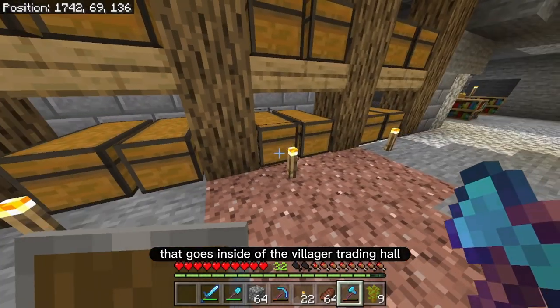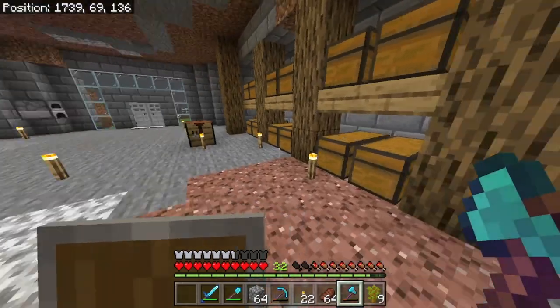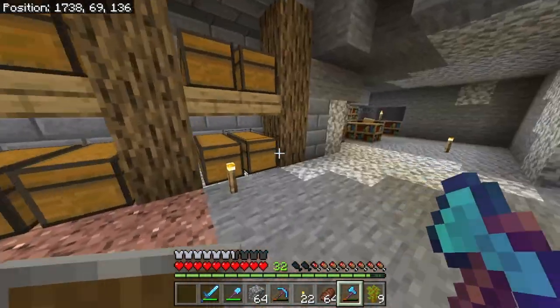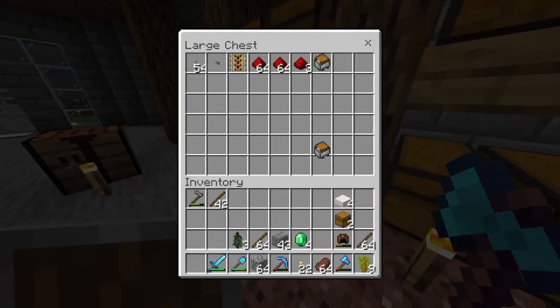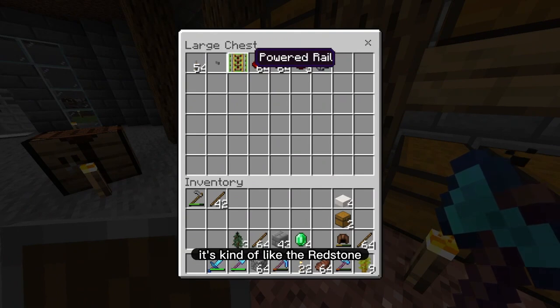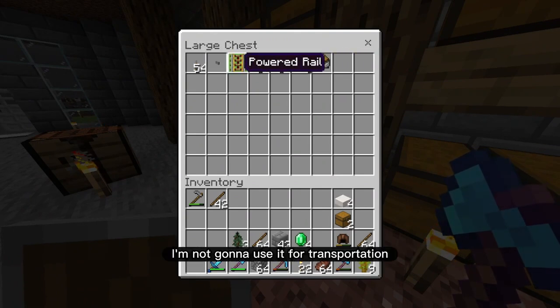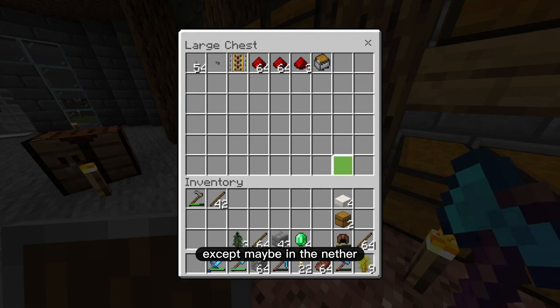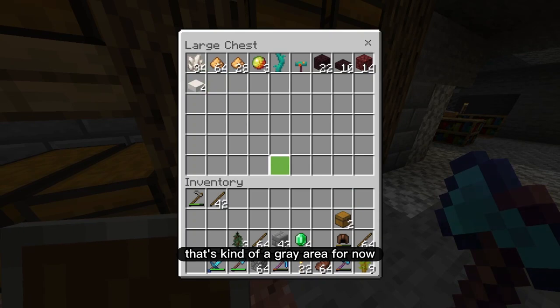The fletching table — that goes inside of the villager trading hall, so I'll put it in this chest for now. Mine cart with a chest — I guess that kind of goes with the mine carts, it's kind of like redstone because it's useful for farms. I'm not going to use it for transportation except maybe in the nether — that's kind of a gray area, I'll just leave it like that.